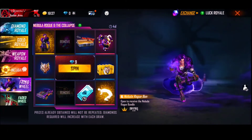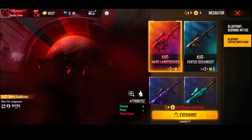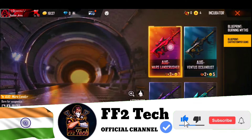You can see that this incubator is coming and there is no time left in the incubator. Look here — this is an AUG skin. I have to tell you before: the next incubator AUG is coming, and you can see the AUG skin has 4 skins.